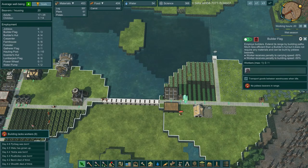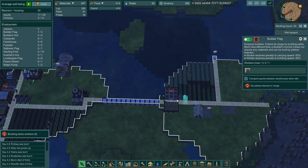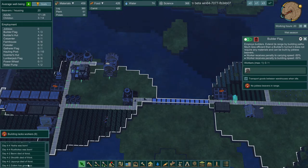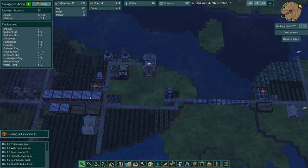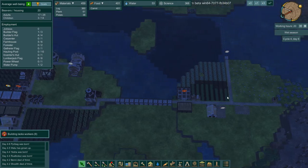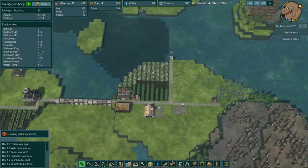Did we lose a builder? We lost a builder on our building - that's why it wasn't getting built. Did he die? Benny died of thirst. Shosing died of thirst. Why did they die of thirst? I bet it's because there's no water over here and they didn't want to walk back to get water.